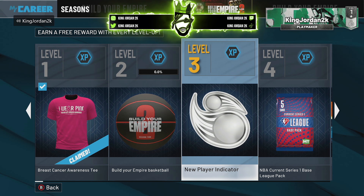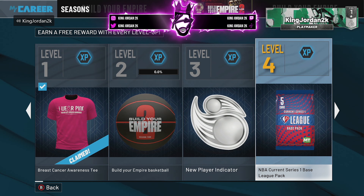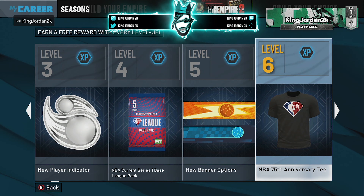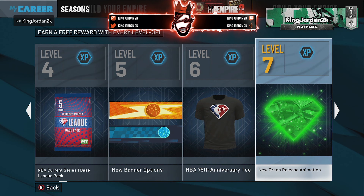I hopefully did a little better because I really didn't care for the ones last season — it was a little distracting. But hopefully these are better. Level four, you get the current Serious League pack. Then you get some new banners — these banners kind of look better than the other ones. This shirt is pretty dope. You get the NBA 75th Anniversary T-shirt for level six. Level seven, you get a new green release animation.